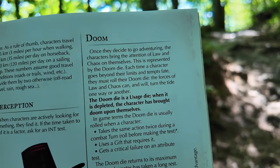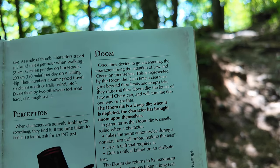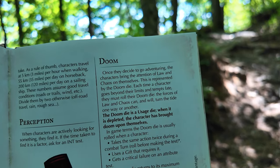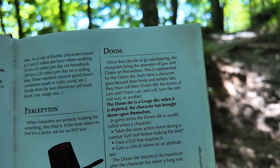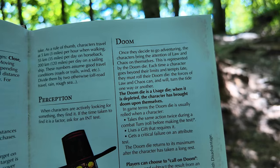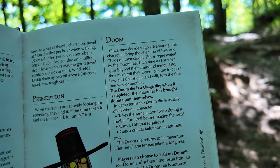That's just number one. Now I'm cheating a little bit because number two is Doom, which is another version of a usage die. Once a character decides to go adventuring, they bring the attention of Law and Chaos upon themselves. This is represented by the Doom die. Each time a character goes beyond their limits and tempts fate, they must roll their Doom die. The forces of Law and Chaos can and will turn the tide one way or another. The Doom die is a usage die, and when it is depleted, the character has brought doom upon themselves.